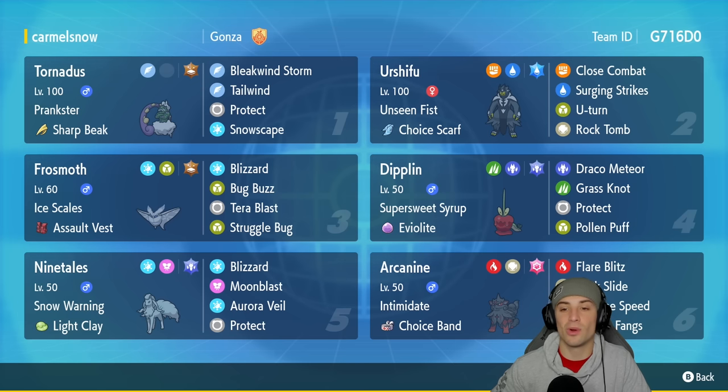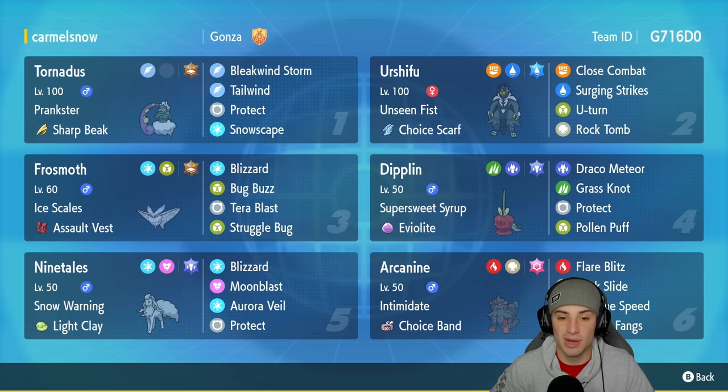We got Urshifu in our second slot with Unseen Fist and the Choice Scarf as item to make it as fast as possible. It's got Close Combat, Surging Strikes, U-Turn, and Rock Tomb for a nice coverage move. In our third slot we got the one and only Frostmoth with the Ice Scales ability and the Assault Vest as item, so this Pokemon is pretty bulky on the special defensive side. It's got Blizzard, Bug Buzz, Tera Blast, and Struggle Bug for its moveset. We got Diplin in our fourth slot — it's got Super Sweet Syrup to lower the evasiveness of all opposing Pokemon when it hops onto the field, then it's got Dragon Meteor, Grass Knot, Protect, and Pollen Puff for HP recovery.